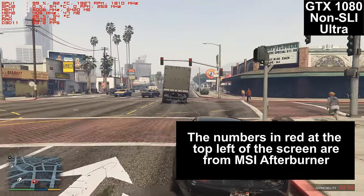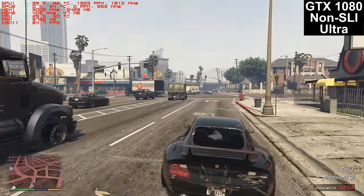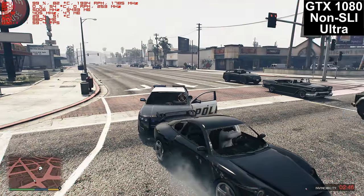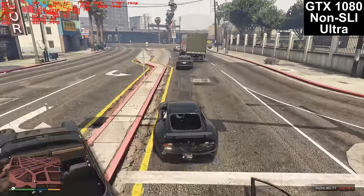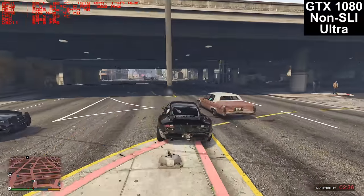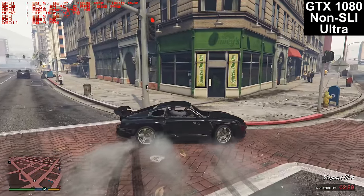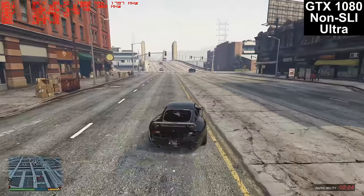The numbers in red at the top left of the screen are from MSI Afterburner, a program that displays real-time information on what the computer and graphics cards are doing. Briefly, the top four lines are the two graphics cards. Both are physically installed, but the second one is disabled. GPU1 is at 99% usage — that first percentage is how much of the card's power is currently being used. The second GPU is at 0% because it's disabled in the NVIDIA control panel.